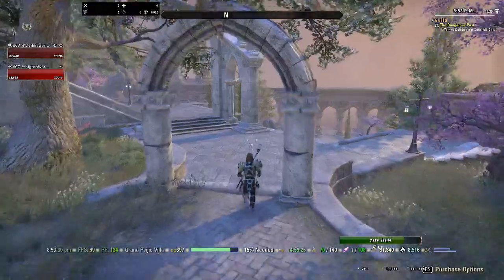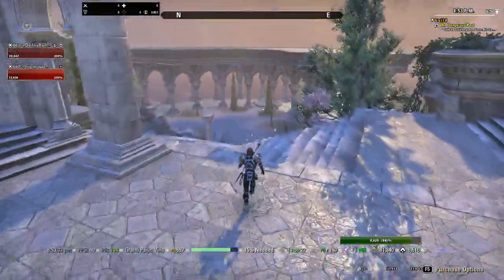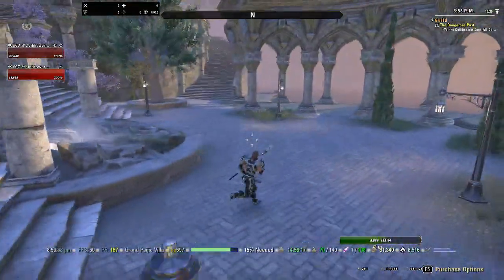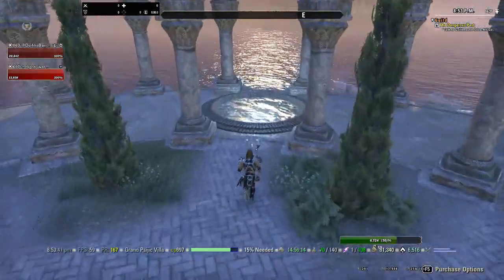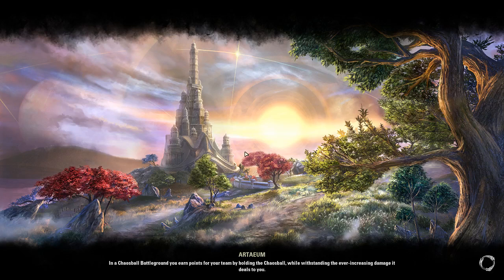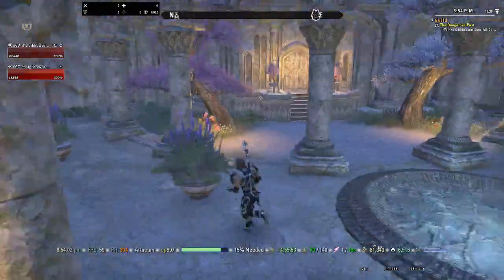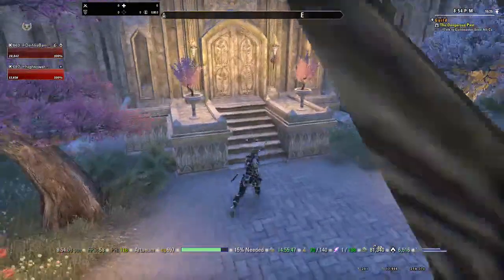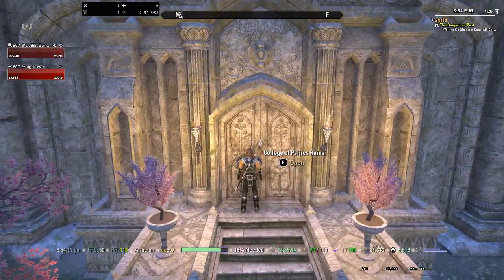I guess the one thing you guys are going to want to know is how did we get here in the first place — this is not on the PTS. It is available on the PTS but we are on the actual server. Now I'm going to show you guys how to get here. Here's the portal to the Grand Civic Villa, and you can see this is all accessed through the College of the Civic Ruins.